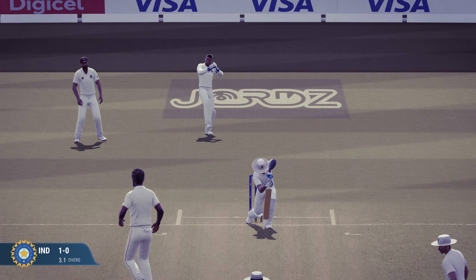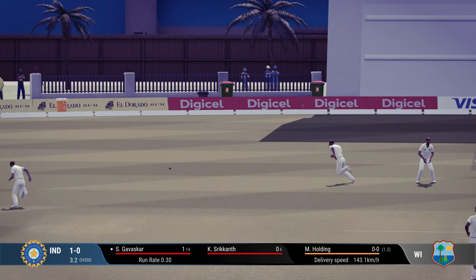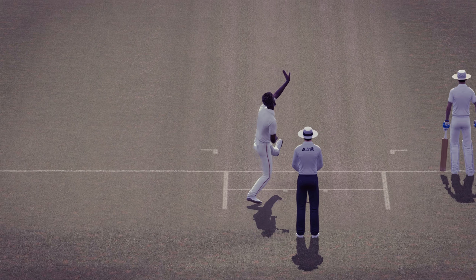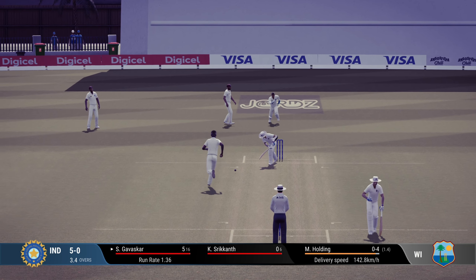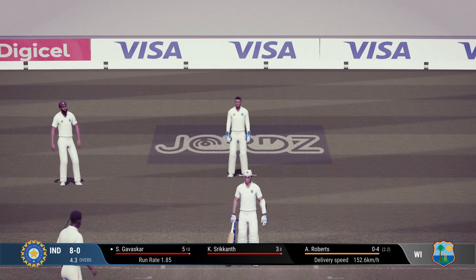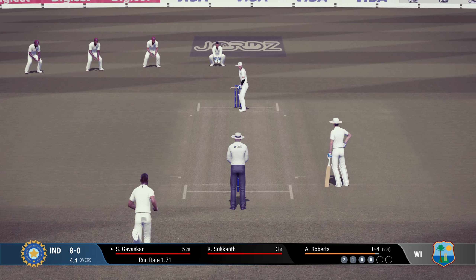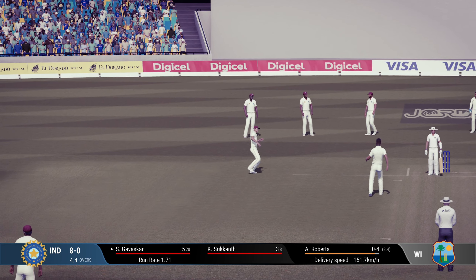My aim here is to survive. Because of the sliders and pace visualization, it is going to be hard to pick the line of delivery. I got an edge that went to the boundary — a streaky first boundary. So my strategy is to play inside the line, defending most deliveries assuming they will come in, protecting my stumps. I might miss a lot of deliveries going away, but survival is the priority.